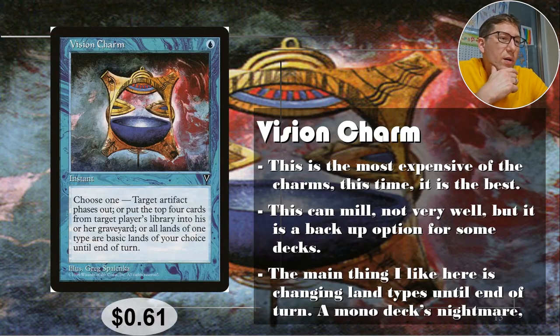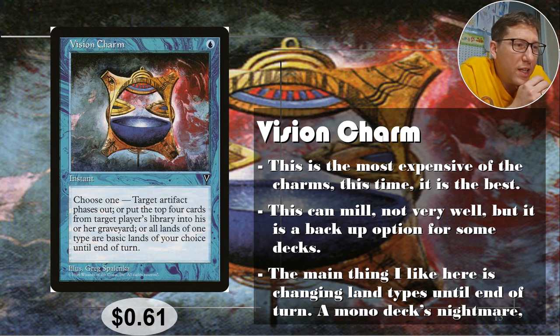Number one: Vision Charm. For one blue, choose one — target artifact phases out, put four cards from target player's library into their graveyard, or all lands of one type become basic lands of your choice until end of turn. The phasing is very useful, especially if your commander is an artifact creature — this will just save your commander. Even a mana rock you want to keep safe, this'll do it. Phasing out means the artifact is basically not there until the start of your next turn, then it just reappears — can't be targeted by anything.